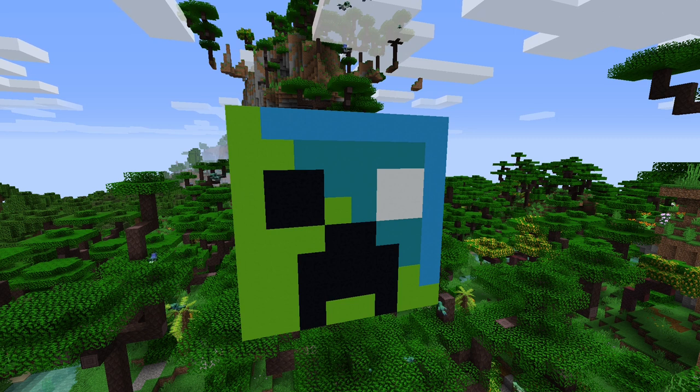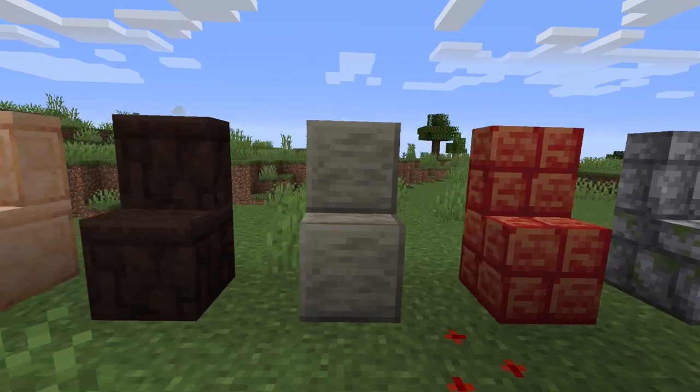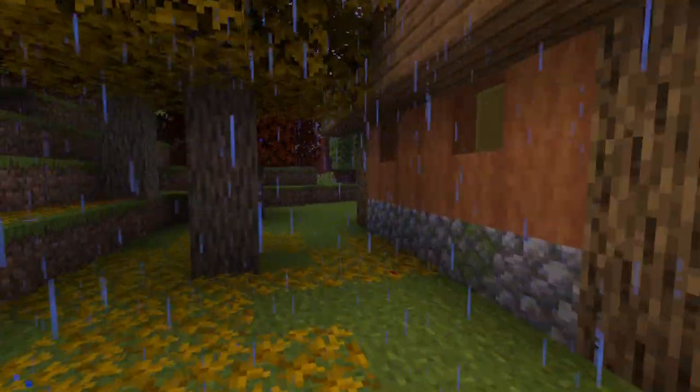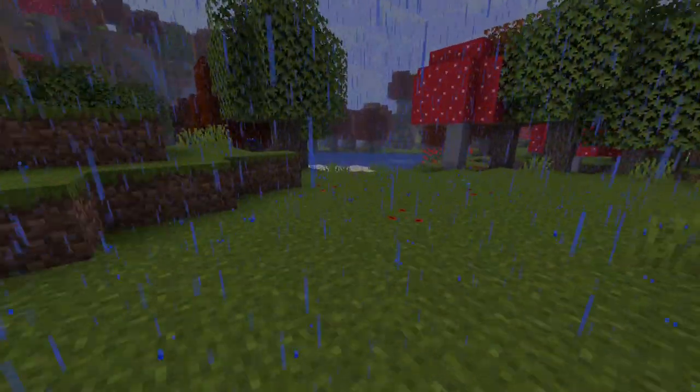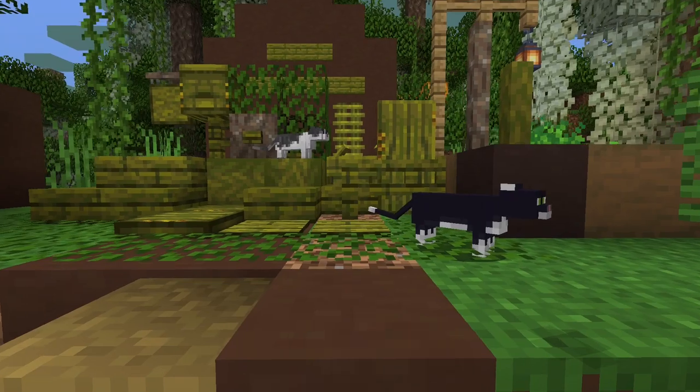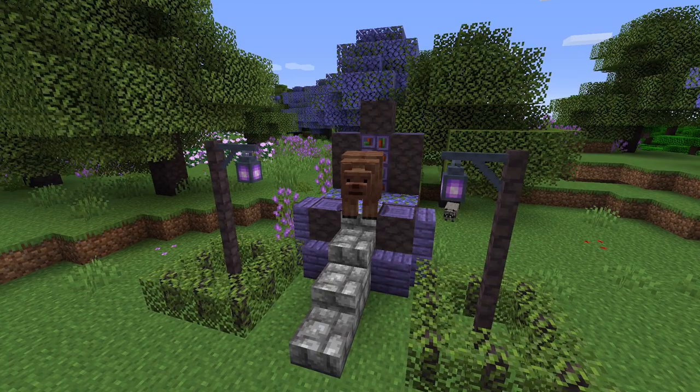The modding team Abnormals produces mods that get consistency right: vertical slabs for all new stones, chest variants for all new wood types, and some of the most beautiful and dense biomes of any biomes mod. Together with the team Aurora mods, the Aberrant modpack comes with many new blocks and many new biomes, all of which are consistent with any new block type added.